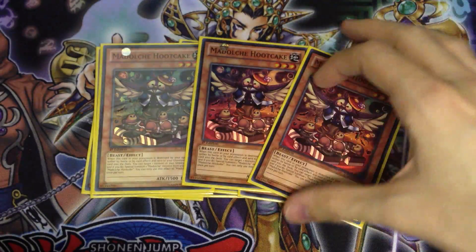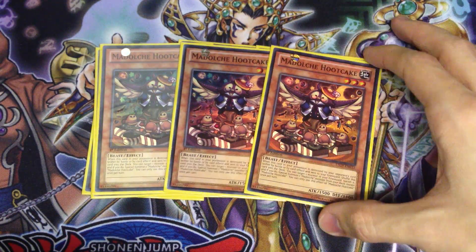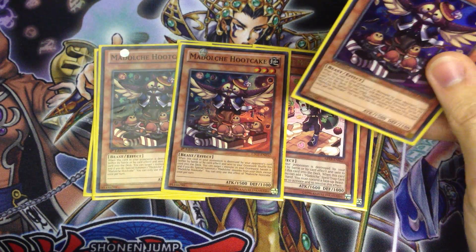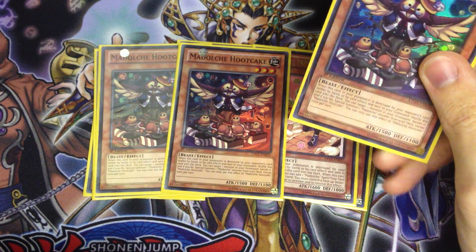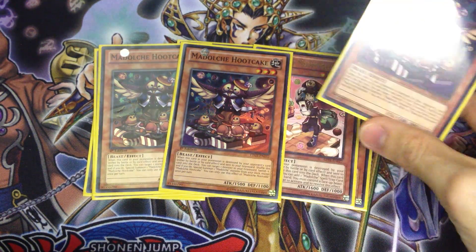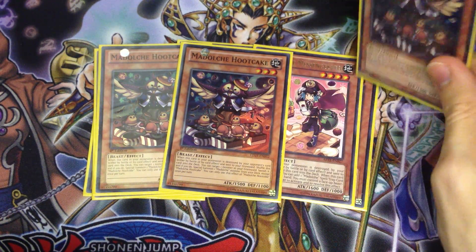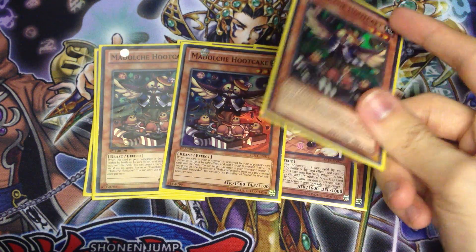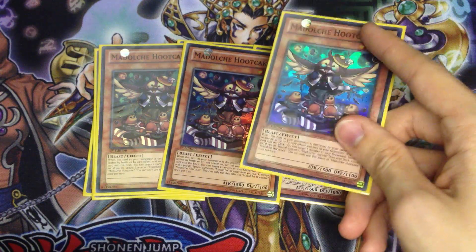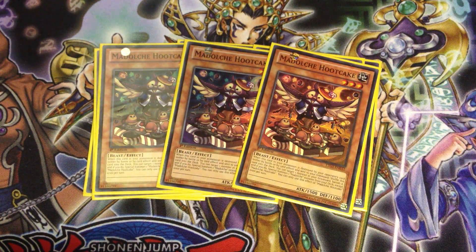I then play three copies of Madolce Hootcake. Hootcake is a card that made this deck really, really good, which came out in Lord of the Tachyon Galaxy. It's able to banish any monster from your graveyard to special summon a Madolce from your deck. This card is a beast monster, so you can special summon Messingalato and get Messingalato's search, or you can use Hootcake to special summon a level three and start going off with your Invoker plays if you have the right setup on field and in hand.